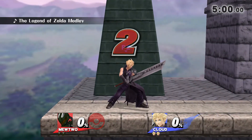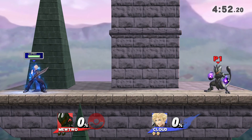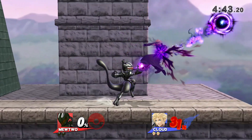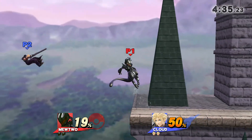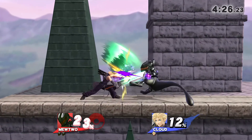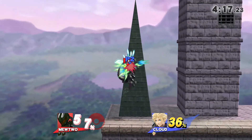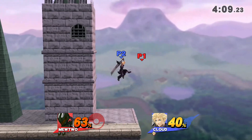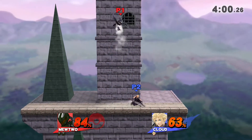This is the final match right here, which is against Cloud. Of course we got both charging our specials right here. I'm going to wait for him. That was so stupid, that should not have worked. I love trolling Cloud players. Missing my forward air. See, I don't have to approach him — he has to approach me. I'm chilling, I have two stocks, he has one. I could just stall and I would win, so that's why he's approaching me, which is good on him, kinda.